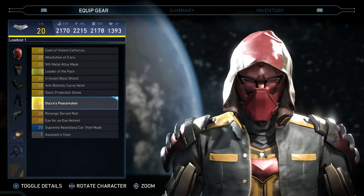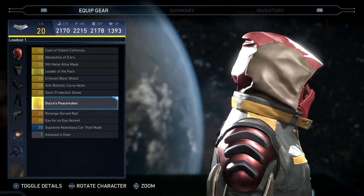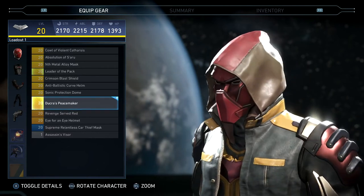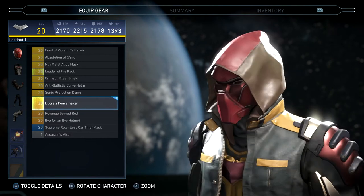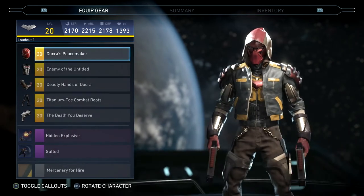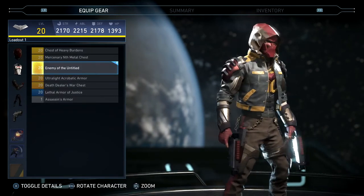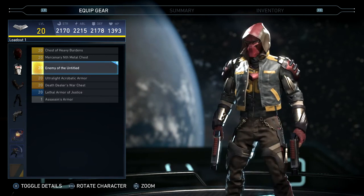This includes his headpiece, torso, and arms, so let's check out this gear. Red Hood has some sick looking headpieces, that's for sure. I love a lot of his headpieces, especially this one included — I like how a lot of them have the hood over it. Checking out his torso piece: Enemy of the Untitled.